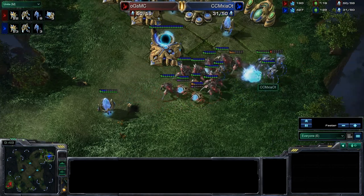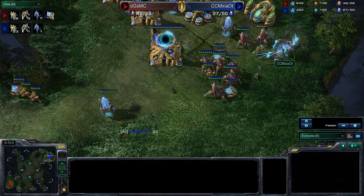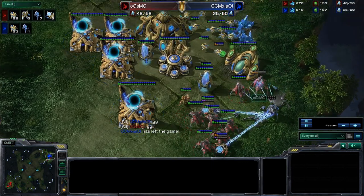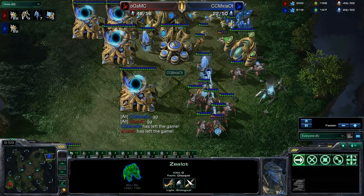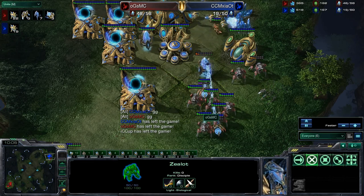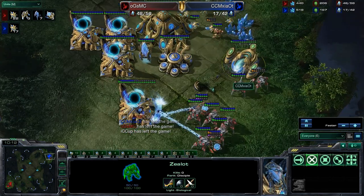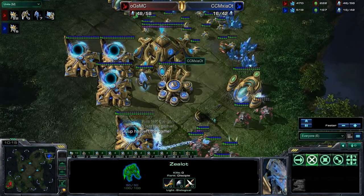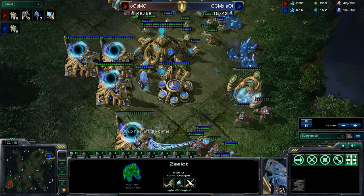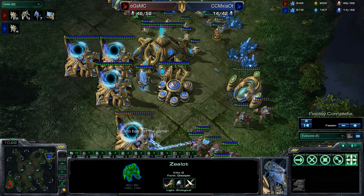MC is blasting apart his opponents, focusing down injured units and making sure he deals the most damage where it's needed. McSyad goes ahead and GGs out of this game. Great defensive ability — the force field division of the sentries at that one choke point was what really did McSyad in. This is a really terrific series and a great way to see what's new in store, and how players are reacting to the changes in Warp Gate timing and the decreasing length of the pylon power arc.